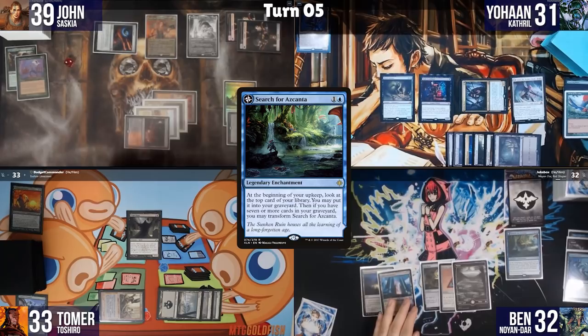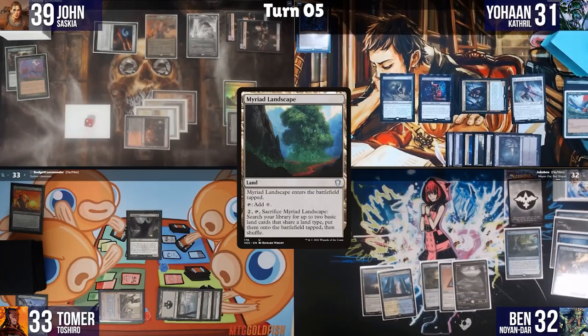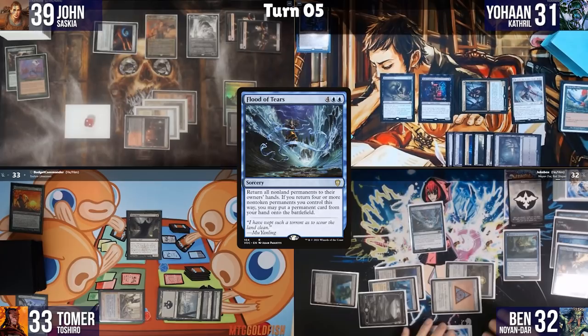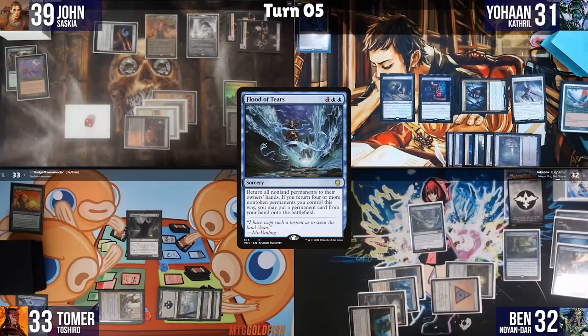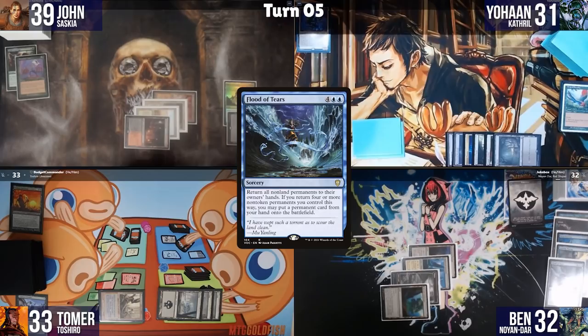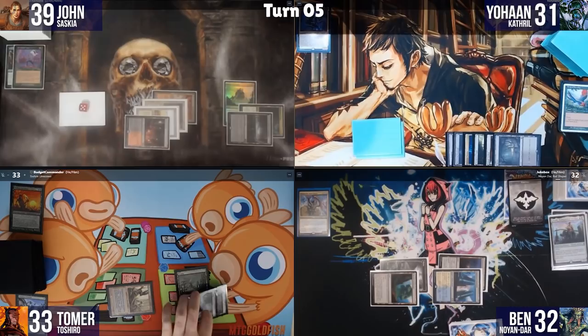Ben untaps, triggers Search for Azcanta, puts Lazatep Plating in the graveyard, and draws. He plays Myriad Landscape tapped and then casts Flood of Tears, returning all non-land permanents to their owners' hands — but he's one permanent short of getting a free permanent from it. He discards Tomic Distinguished Advocate to hand size and passes.